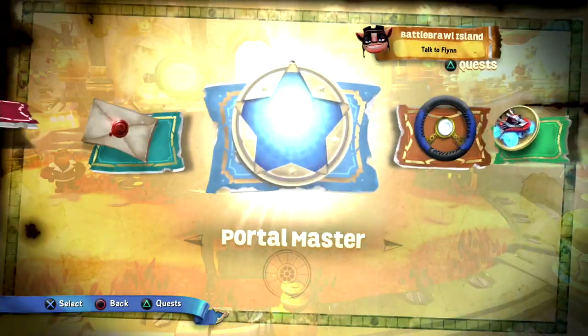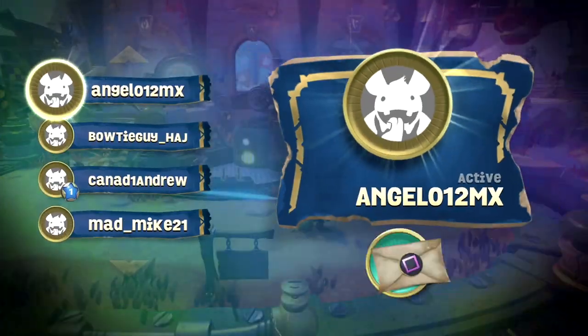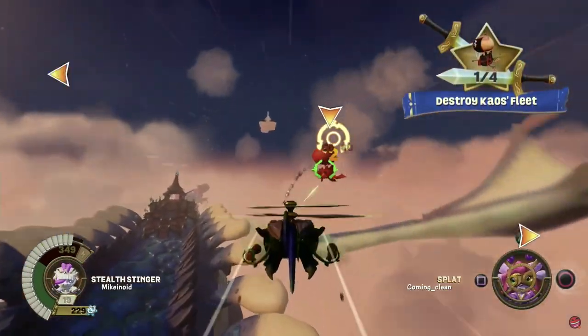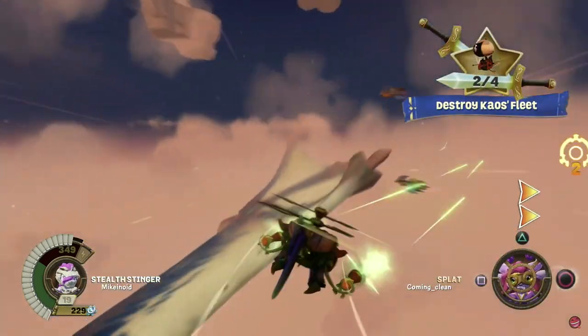To invite someone to your game, all you have to do is go to the pause menu, scroll left, select Friends, and just pick the friend you want to invite. You are playing on the host version of the game, but you do play with your own Skylanders and level them up as normal. Some of the random pickups seem to be individual for both players as well.